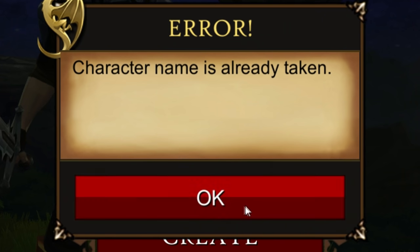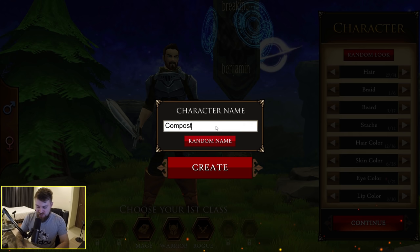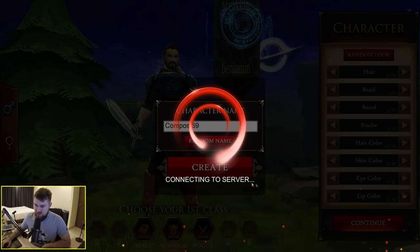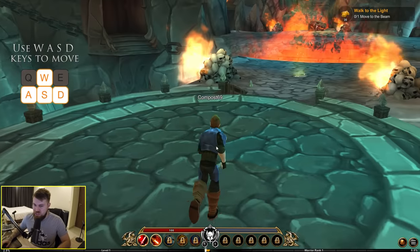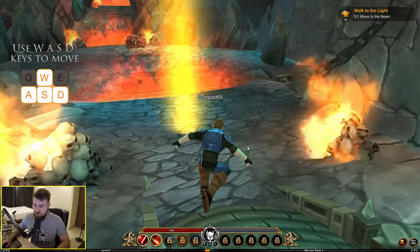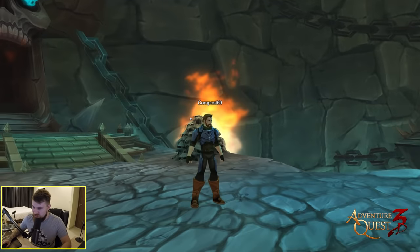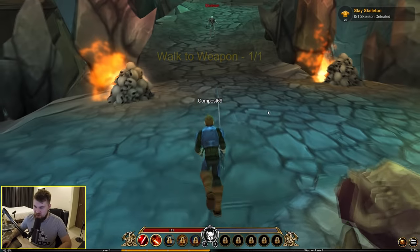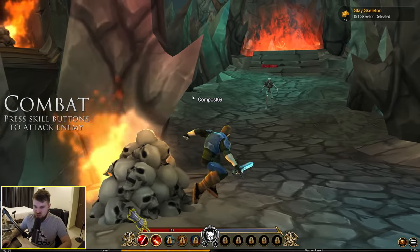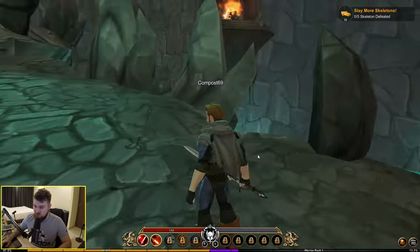The Lazy Peon. Compost 69. And we are in the game — the legendary hero, Compost 69. Move around with WASD, you can jump, selfie camera. Click on the weapon to grab it. I like the way my character looks, nice and chunky right out the gate. Getting a cloak straight away — that's a cool looking cloak.